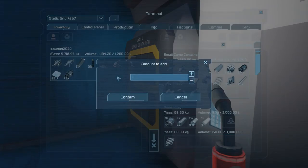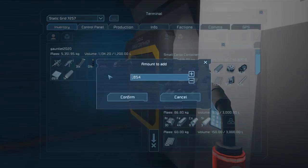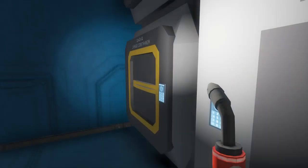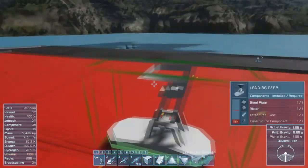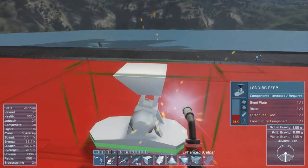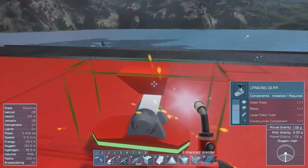I'm going to go ahead and build the landing gear up first, simply because I've had some problems in the past where unfinished landing gear don't actually stick like they're supposed to. So I'm going to finish this landing gear out just in case — probably fears that aren't completely necessary.